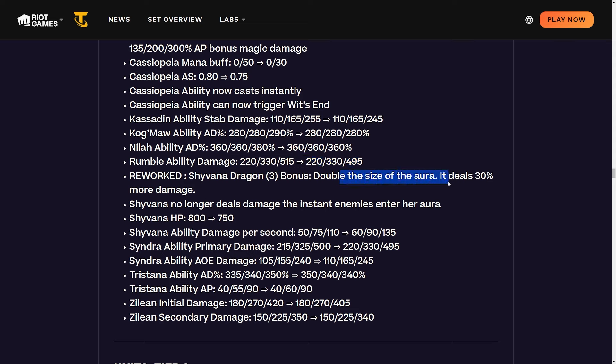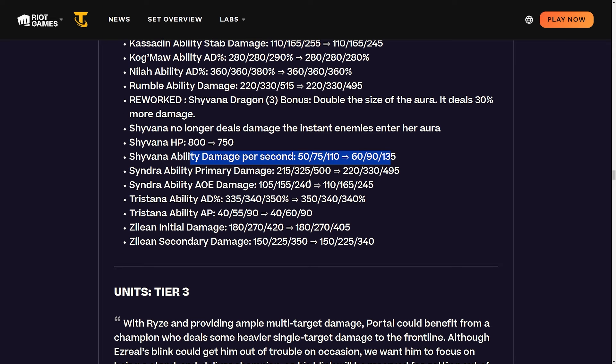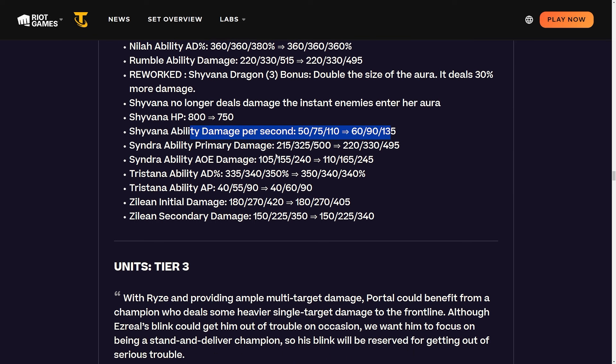Reworking Shyvana's dragon three bonus: double the size of the aura, deals 30% more damage, but Shyvana no longer deals damage the instant enemies enter her aura. A small HP nerf, and ability damage per second is increased at all levels at three-dragon. I've been waiting for a Shyvana carry build - she kind of jumps and then dies even at three-star. Syndra's primary damage is increased at one and two-star but decreased at three-star, while AoE damage is increased across the board. Buffing eldritch and Syndra together may enable viable Syndra-eldritch builds.